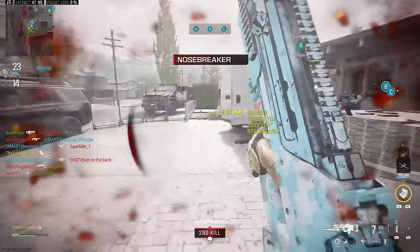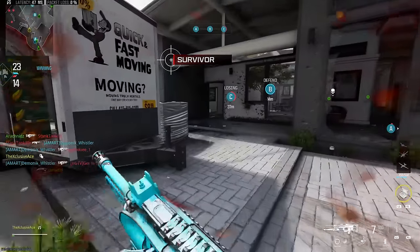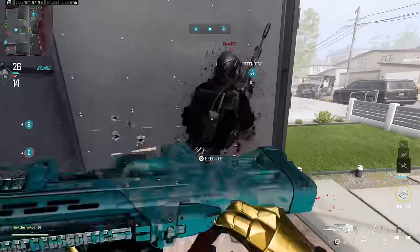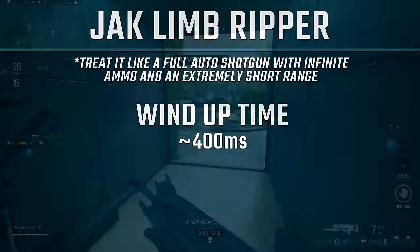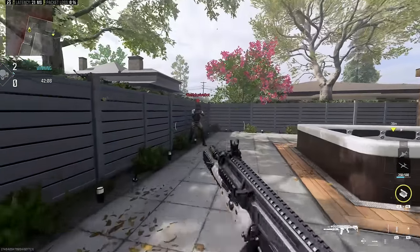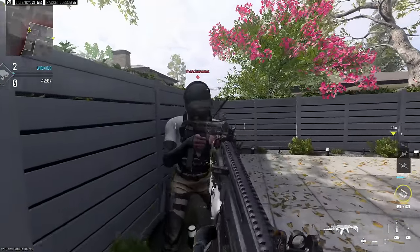To make matters worse, there are also sprint-out times to account for. If you're sprinting around the map and then activating the chainsaw, these values stack on top of each other. The sprint-out time appears to be 200 milliseconds for standard sprint and 250 milliseconds for tactical sprint, so coming out of a regular sprint it's going to take 600 milliseconds before you can even deal damage.